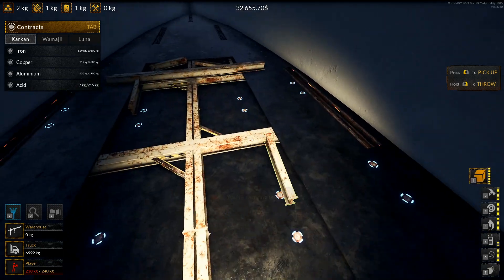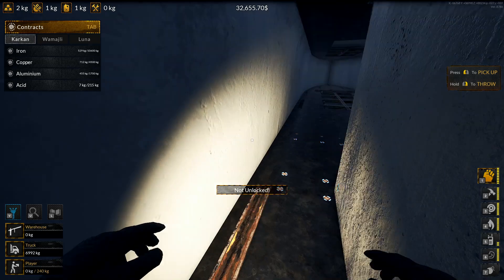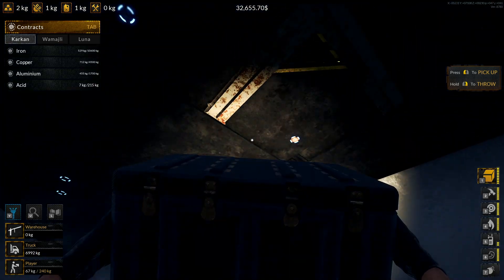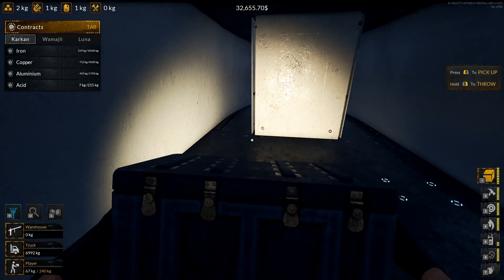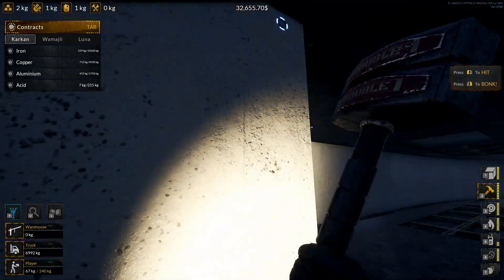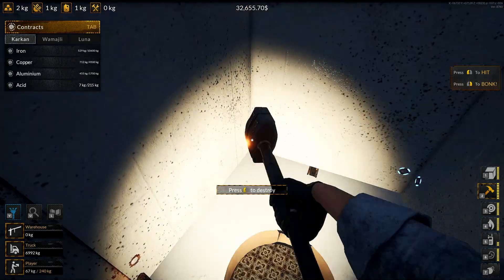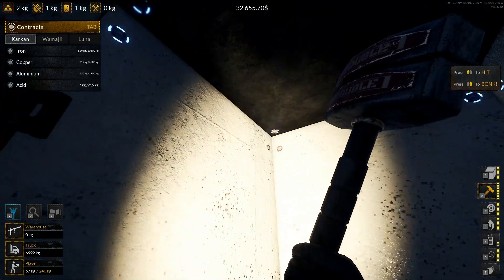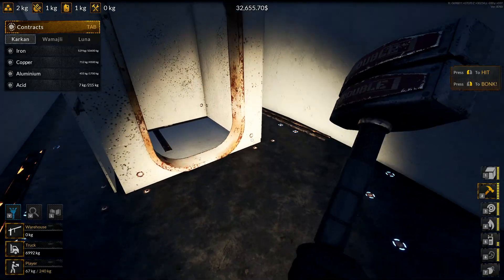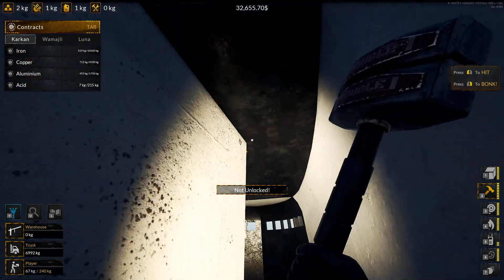Do we take the floor out? I think we'll take this one out next — it'll make it a bit easier for throwing. We'll be doing the top before the floor though, just in case there are any seams up there. Yeah, we can still get up if we take this out.